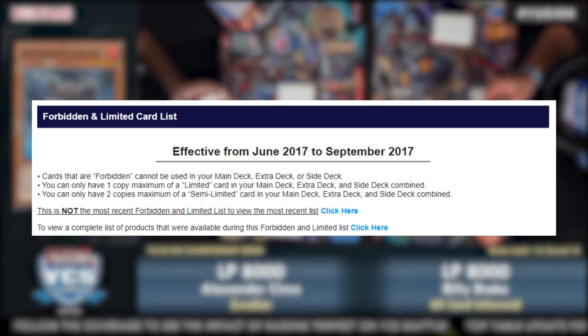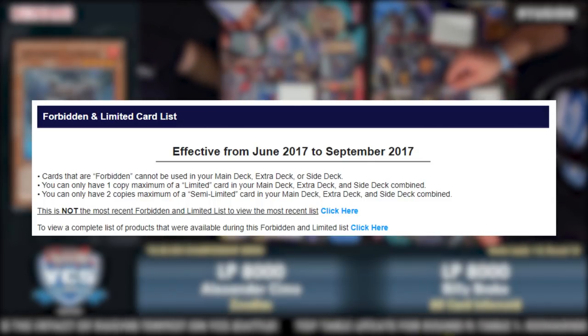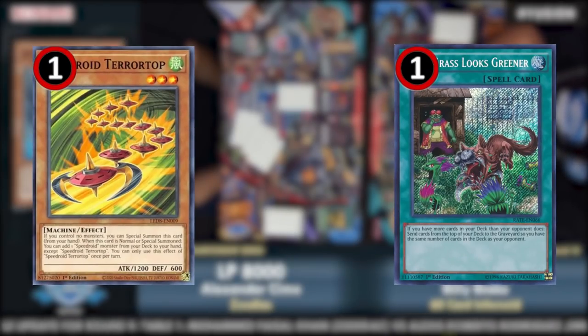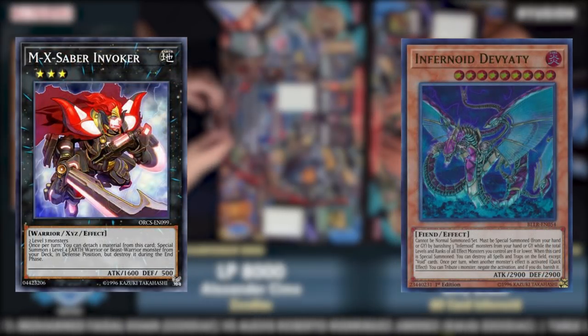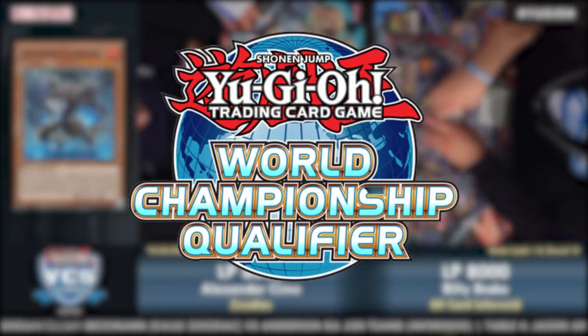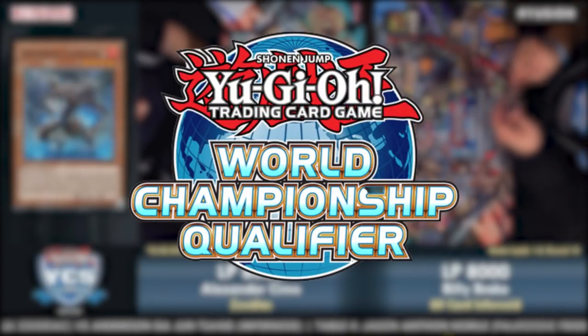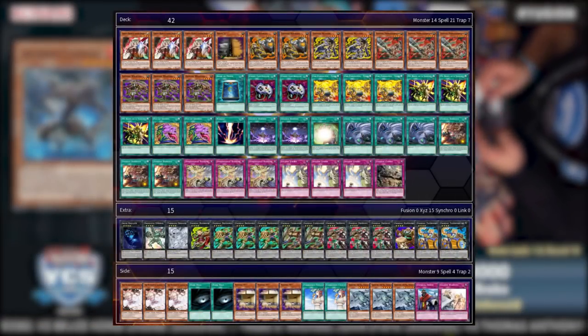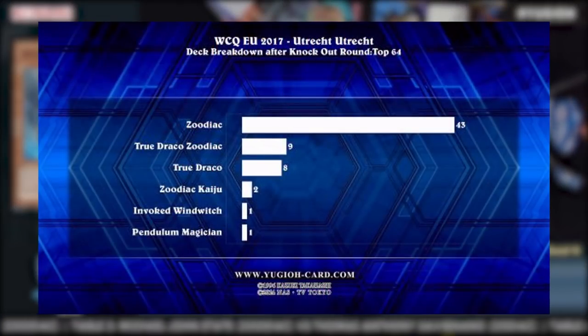Seeing the deck's dominant performance, Konami tried to beat around the bush again, addressing only the deck's most problematic surrounding cards by banning Norden alongside the limitation of Terror Top and Grass, severely limiting the consistency of the MX-Saber Invoker engine and 60-card Infernoid Zoo. However, these changes didn't address the core problem — Zoodiac was still absolutely broken. At North American Nationals, at least 14 of the top 32 decks were Zoodiac or Zoodiac variants, including a second place finish from Roland Fang playing Pure Zoo. At the EU WCQ, 54 of 64 top cut slots were occupied by Zoo and its variants.